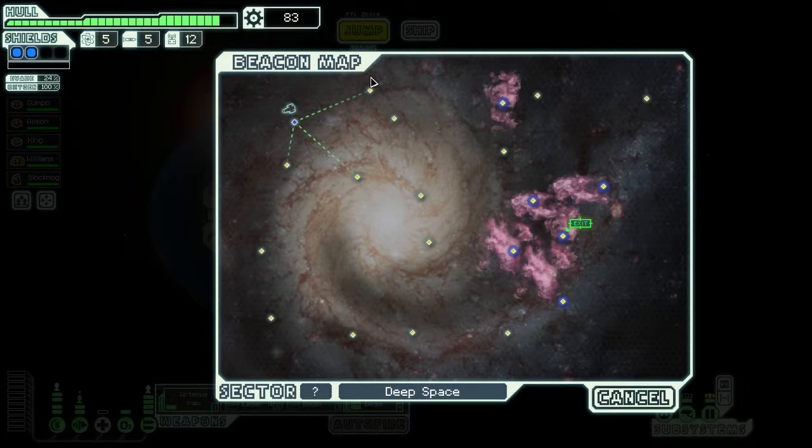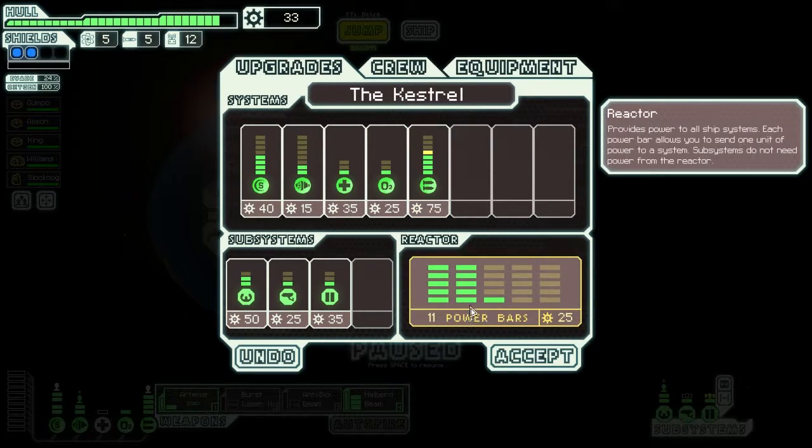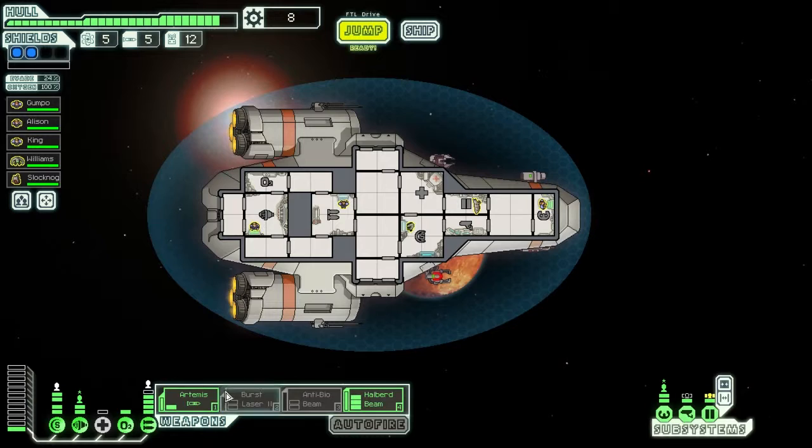We have 83 scrap. Let's see what we can do with our ship first because I want more weapons — I want to be able to power up either the burst laser or the anti-bio beam as well, but that's going to cost a lot. We can upgrade two of those, which basically means we can get rid of the Artemis and power up the burst laser instead. Although the burst laser can't pierce shields like the Artemis can, if it hits the shields enough times the shields go down and we can knacker them with the Halberd Beam. Let's see how that combo goes.